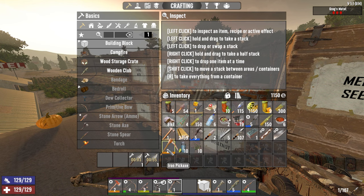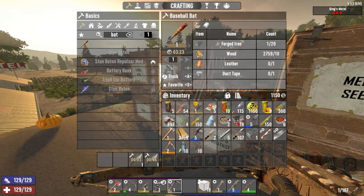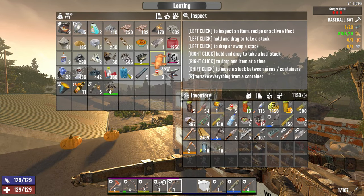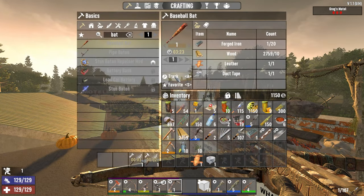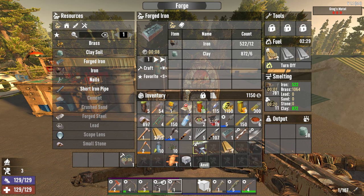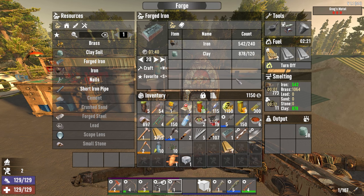We were making a better knife. We were able to make a pickaxe so we did a level two. We're scrapping our level one knife and we can make a bat. It's only a level one but it's better than our club. So what do we need? Leather and duct tape. Oh we need 20 forged iron. Okay we are not doing that right this minute then. Twenty two and a half minutes. Yeah we can wait for that.